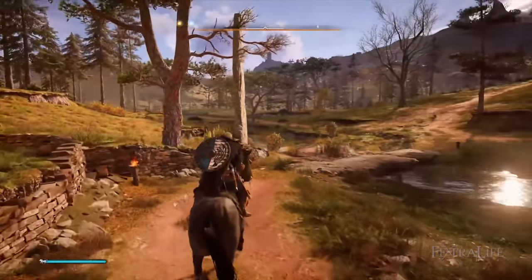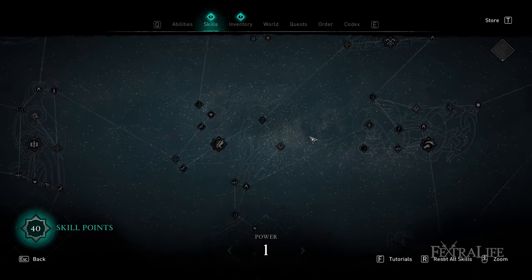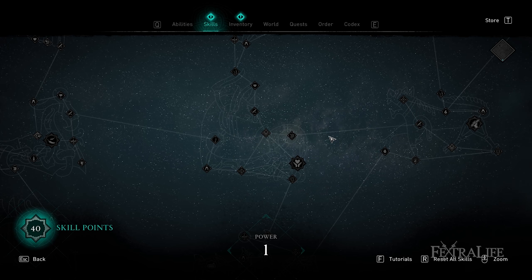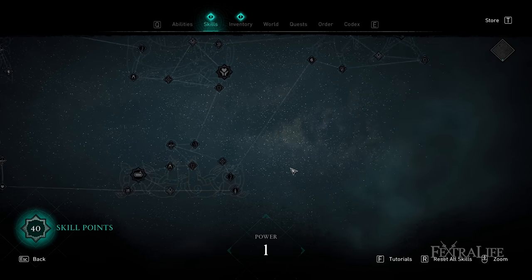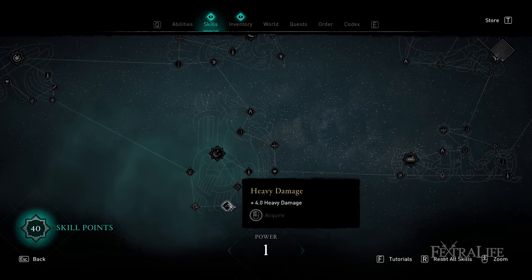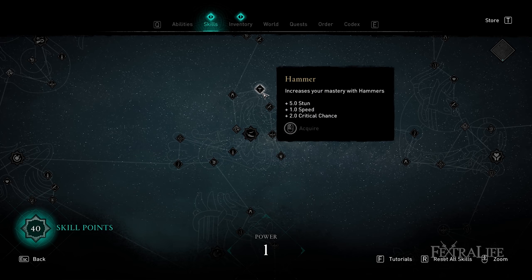Before getting into the specific unique skills, note that there are passives that benefit certain weapon types in the game. Each weapon type has at least one passive, some have two, that increase their effectiveness by giving more stun, crit chance, or attack speed. So you're going to want to be on the lookout for what these are and where they're located so you can plan ahead if you find a weapon type that you like.